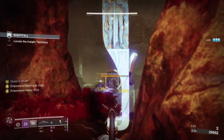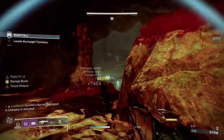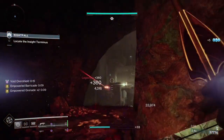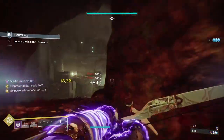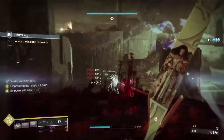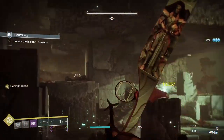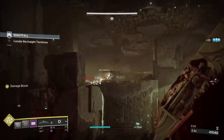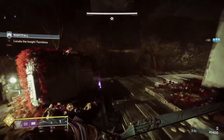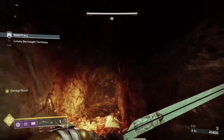You'll see Wish-Ender's power here — the Wish-Ender hits three times: once going in and twice coming out. On just red bars we were doing about 23k, I think it's around 30-odd on a Master Champion. It's crazy damage, and there'll be a few Champions we're going to take out just using the Wish-Ender with no Heavy.